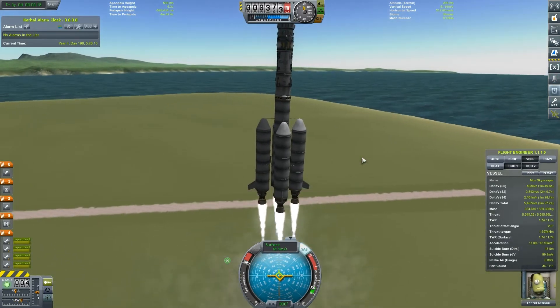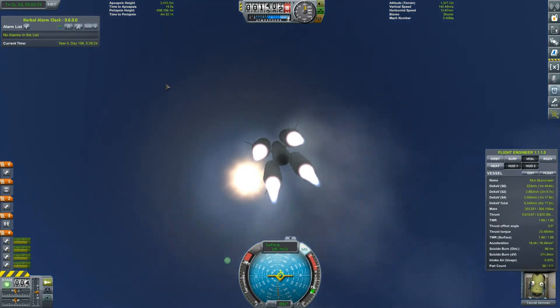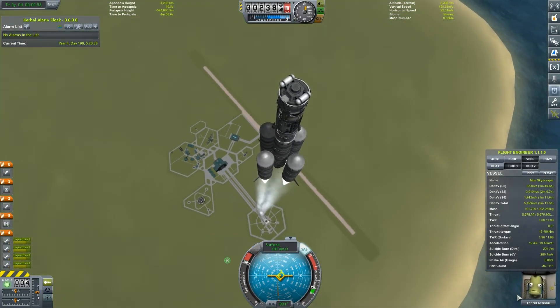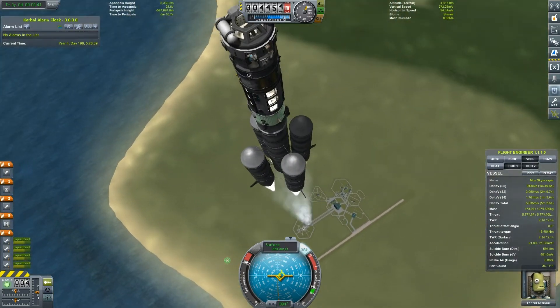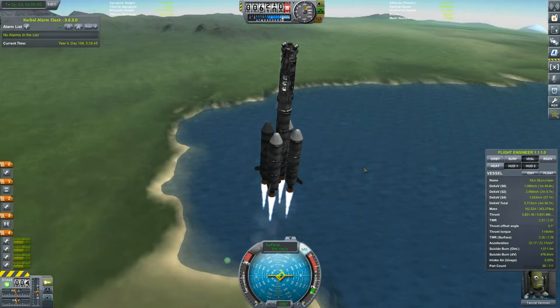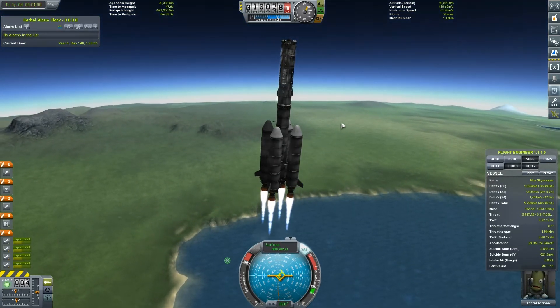I've speeded this video up for your convenience and I'm commentating post-haste. I'm trying to do a gravity turn — at about 50 meters per second you want to be tilting about 5 degrees to the right along the axis where it says 270 on the left and 90 on the right on the nav ball. This rocket may be slightly over-engineered, but it's the best I could come up with to launch the Moon Skyscraper.